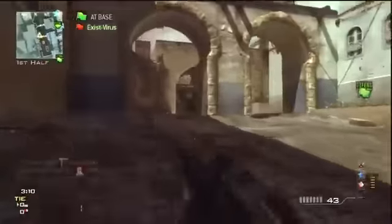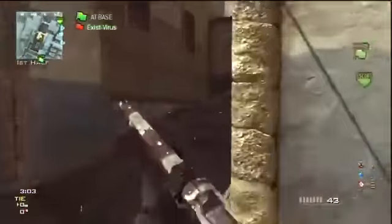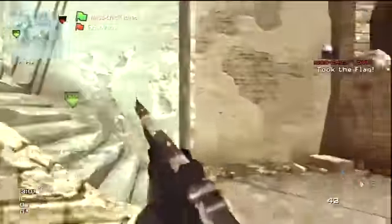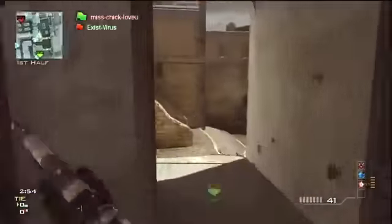Right here he's gonna be using the Model 1887, and you guys might be like this gun isn't that weird — but the thing that made it really weird was he wasn't using any attachments. That's not weird with the Model 1887 because there are no attachments on this gun, but it is really weird that he wasn't using any proficiencies.